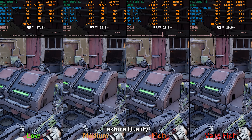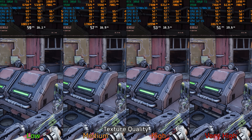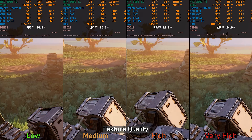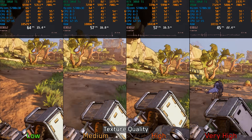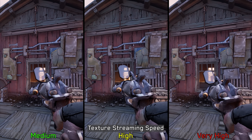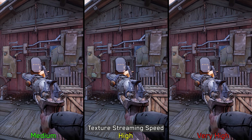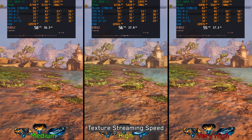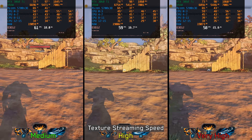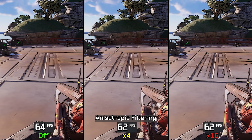Moving to texture settings: at 1440p with DLSS balanced, there is no significant visual difference between texture quality options, but performance declines noticeably from medium and above — all options except low result in stuttering on 8GB GPUs. Keep texture quality at low if you're on an 8GB GPU upscaling at 1440p; medium may work at 1080p but switch back to low if you notice drops. Texture streaming speed controls how quickly lower-quality textures are replaced — set it to high to minimize stuttering. Anisotropic filtering has no significant performance impact, so leave it at 16x.